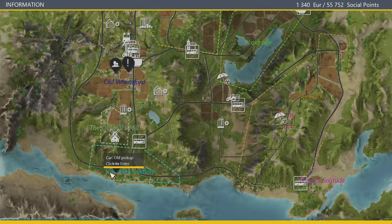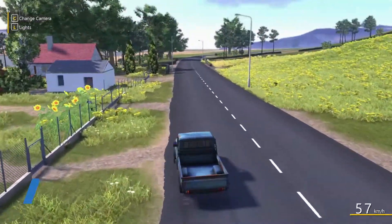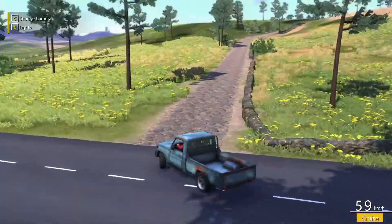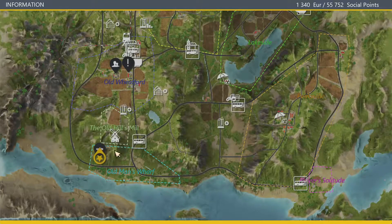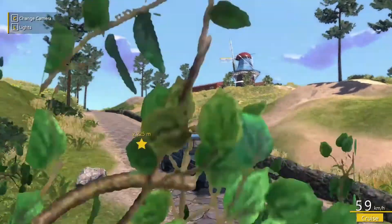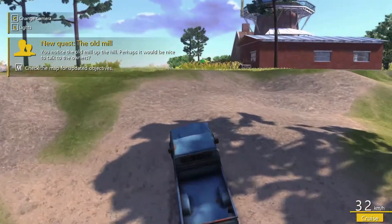I want to go up here to Calvin. There's another quest — you can see we're two and a half kilometers away from our homestead. Let's chuck this on cruise control. We do 60 kilometers an hour in this beast. Let's cruise this direction — the old mill, a bit of sightseeing today. I notice the old mill up on the hill. Perhaps it'd be nice to talk to the owners. All right, twist my arm. Can't drive up here — we are up the hill.